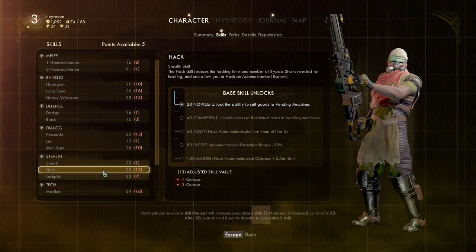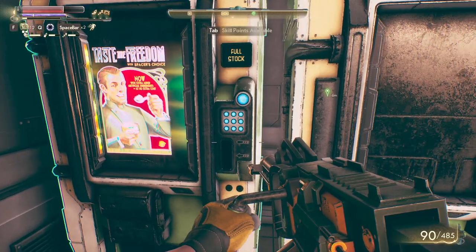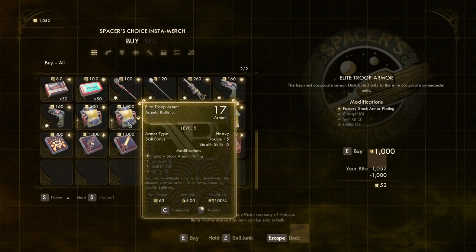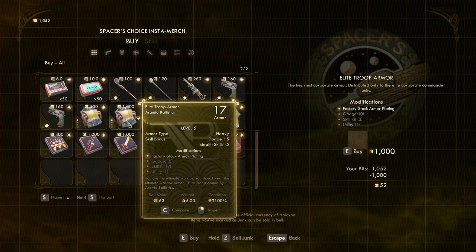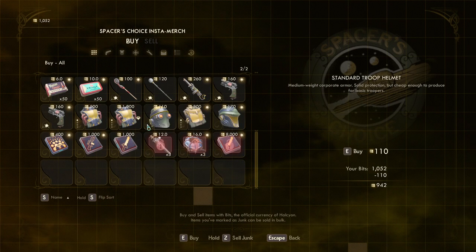This is the basic ability that lets you sell to vending machines — just in case you kill all the NPCs or something like that. This guy actually has the Elite Troop Armor — Ultimate Ballistic. So this is power armor.